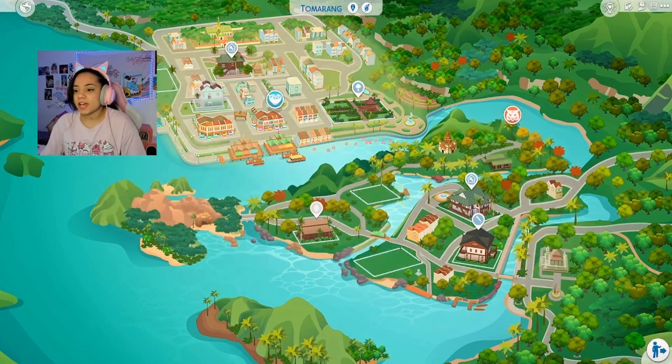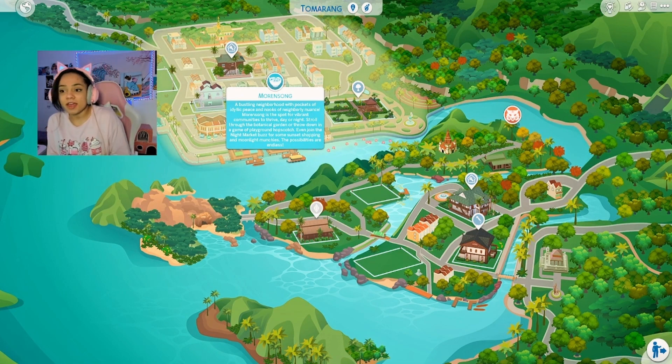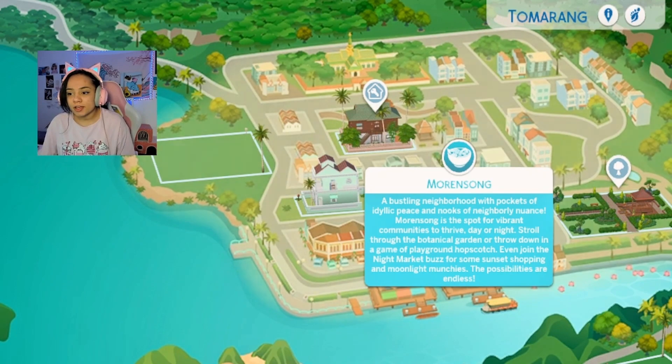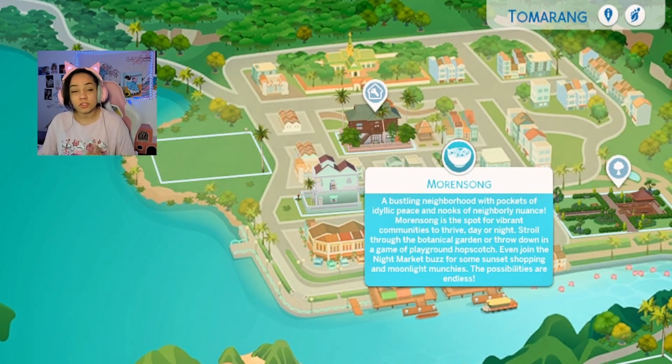Let's dig in further. As you can see, we have two different sides here. The first one is Morang Song. It's a bustling neighborhood with pockets of idyllic peace and nooks of neighborly nuance. Morang is the spot for vibrant communities to thrive day or night. Stroll through the botanical garden, or throw down a game of backyard hopscotch — which I definitely have tried; it's fun and it builds up fitness, by the way. Even during the night market buzz for some sunset shopping and mood-lit munchies.